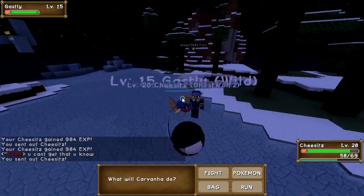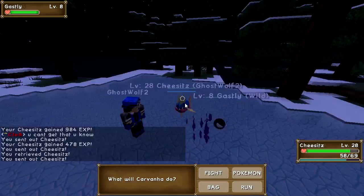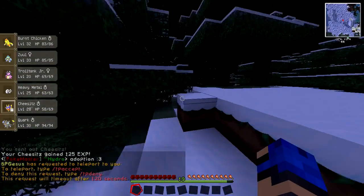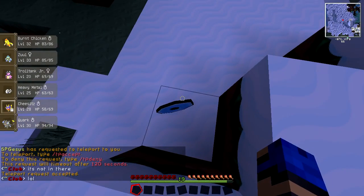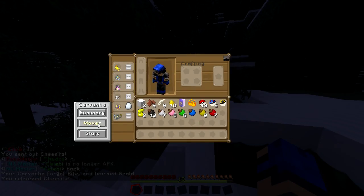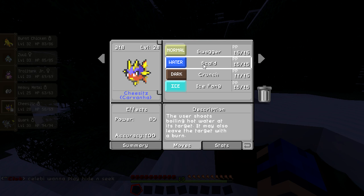With Crunch I'm starting to eat these guys alive. I'm immediately fighting Gastlys but doing a lot better. Cheese It's got Scald so it won't have a completely useless moveset. And my Zubat evolves next level! Let's get rid of Bite — so now Cheese It's has Swagger, Scald, Crunch, and Ice Fang. Is Scald special or physical? Special — not ideal, but still pretty good.